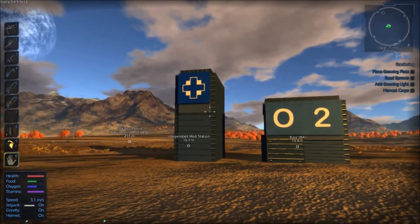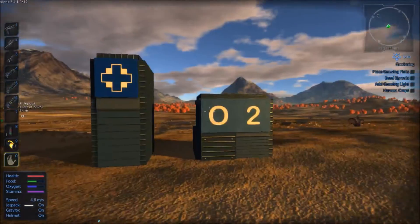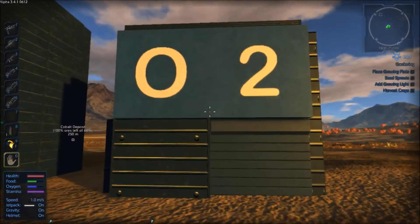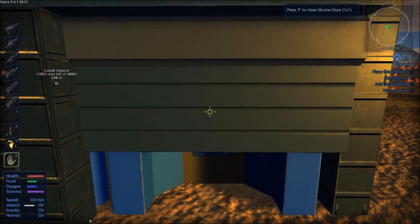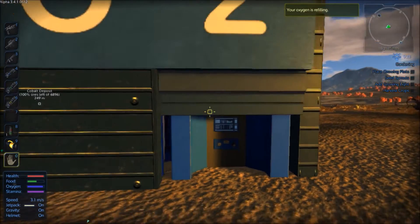Of course, you will have to defend it from drones if you put it out in the middle like I did, but this is just for the showcase. The O2 Station is similar in that it is just an O2 Station that you can grab things from.